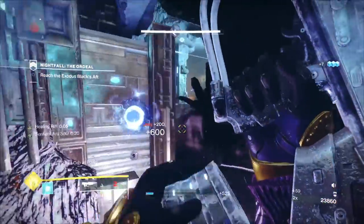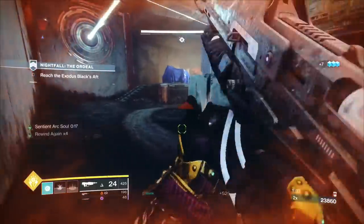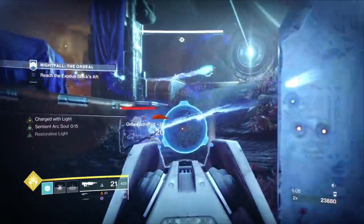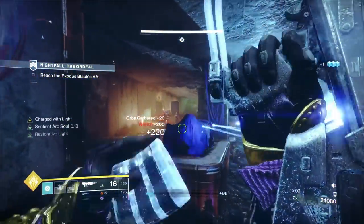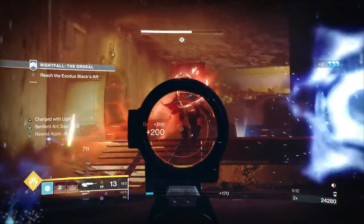This section can be tricky because a lot of arc bullets sway around that corner. So that's where you use the healing rift, then let No Time to Explain and all the arc souls deal with the rest.